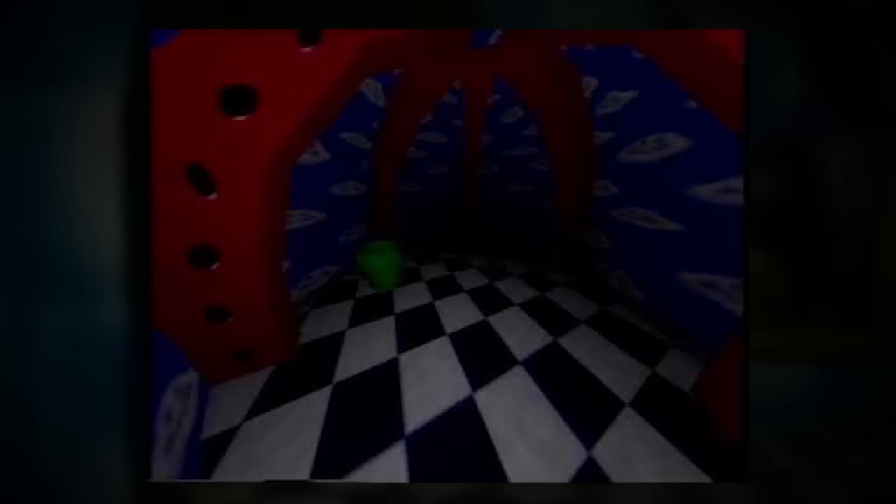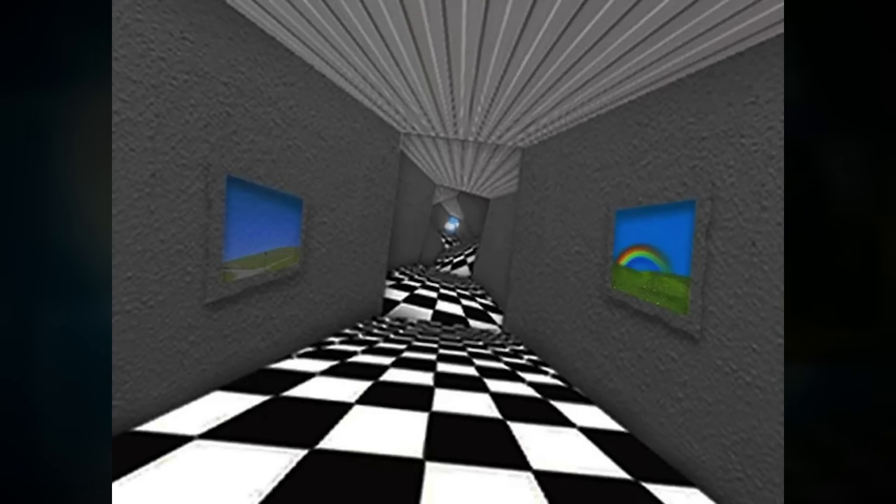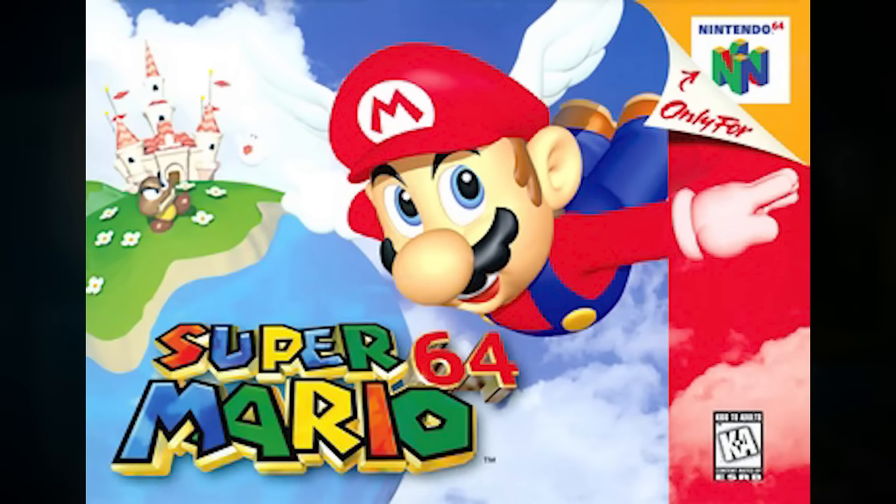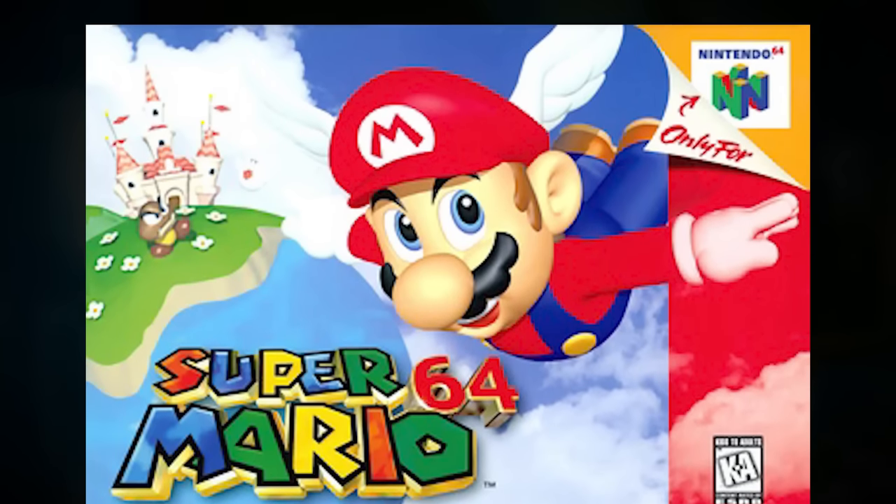Think of the level's atmosphere as an old Mario game, and that'll get the right picture in your mind. The level is an infinite expanse of spaces and corridors and hallways and environments that resemble the early 3D animations from Mario 64. The structure of this level is very enigmatic in nature, and it seems to almost be in a state of collapse constantly.